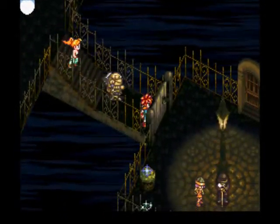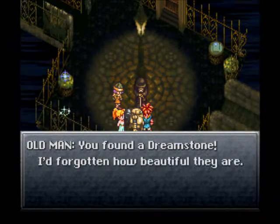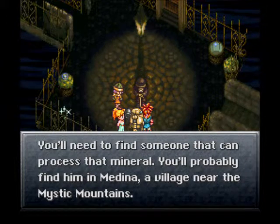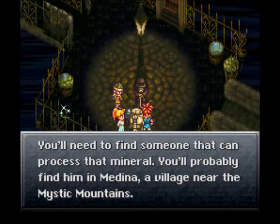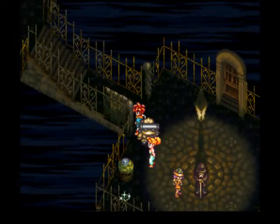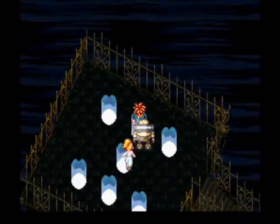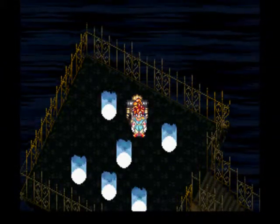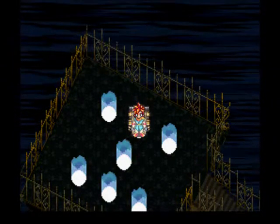Let's go talk to the old man, since he says different things depending on what stage of the game you're at. He says, 'You found a dream stone. I'd forgotten how beautiful they are. You'll need to find someone that can process that mineral. You'll probably find them in Medina, a village near the Mystic Mountains.' This is basically explaining why the Medina village gate pillar of light thing is across from the Mystic Mountains one - they're roughly in the same place, just different time periods. The world changes a lot in 65 million years, so it's kind of hard to tell exactly where it's at. Let's head over to Medina village now and take the dream stone and Masamune pieces over to Melchior.